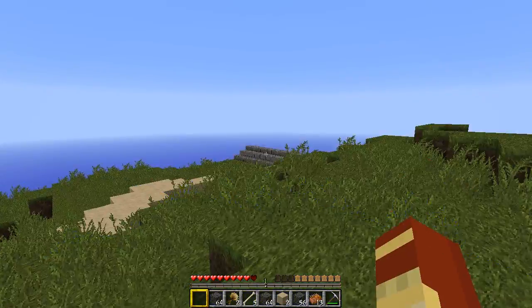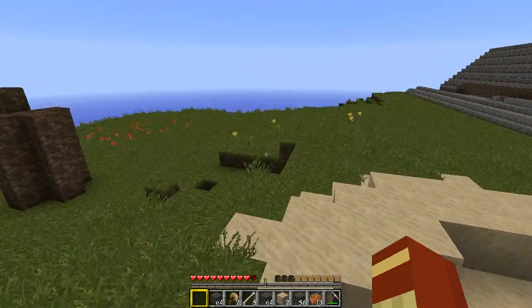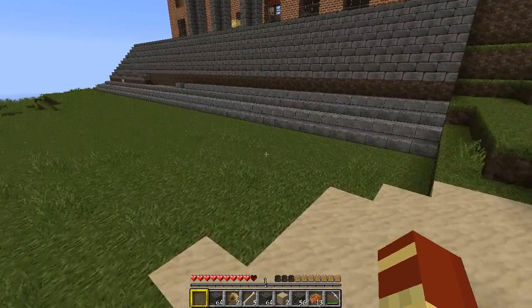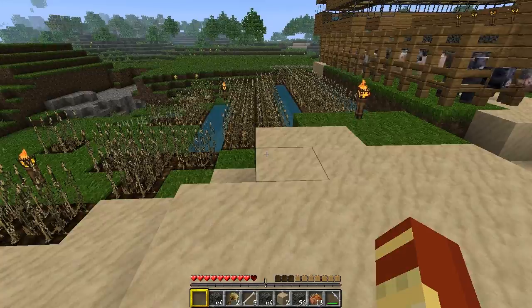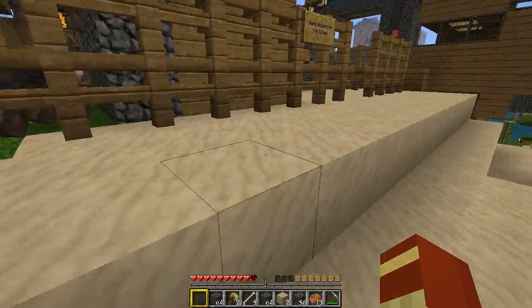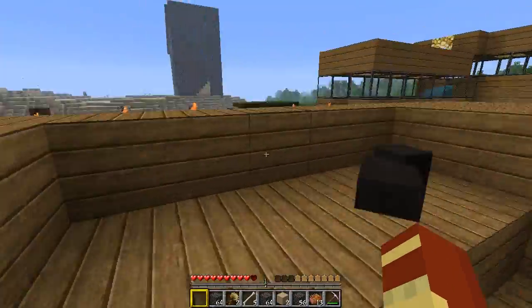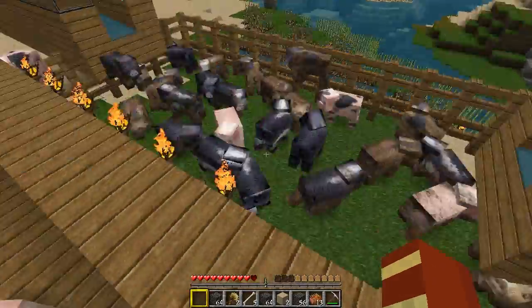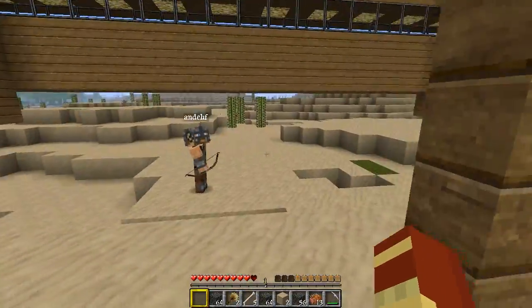Always save backups of your map, especially when you're on a multiplayer server. Once you have a save, all you need to do is go on that save and hit F3 to find the seed. Copy that seed, write it down, and then when you use NBT Edit, you open it up, edit the seed of the map, and your map will be the same.